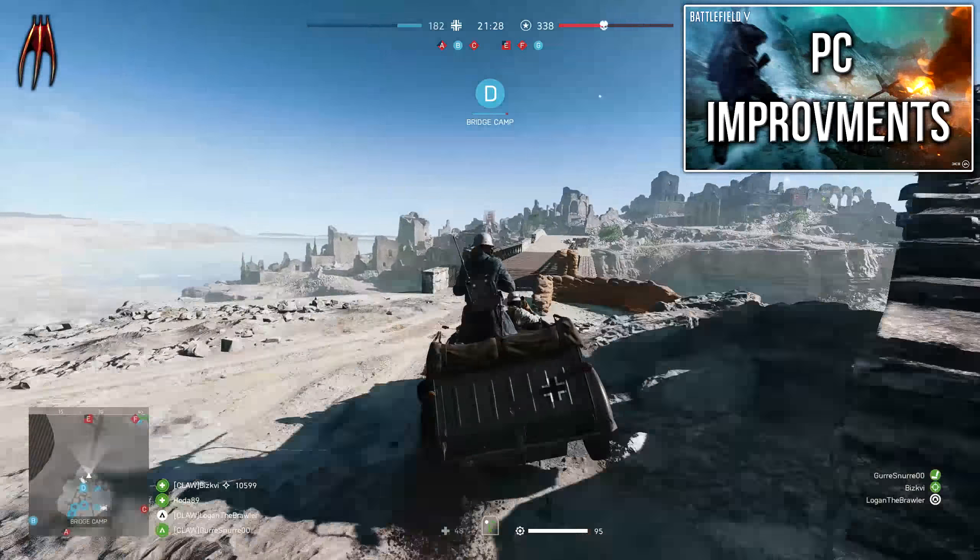They increased the maximum ray count in DXR Ultra to improve reflection quality. DLSS is now also supported in borderless mode and they made improvements to the DLSS sharpness. They fixed an issue that would cause graphical corruption when spamming various player actions, and fixed a bug that could cause the game to hang if the player mapped all the keyboard and mouse buttons while in the key binding menu. In Firestorm, opening the map and using the scroll button while inside a tank in the gunner position will no longer switch the selected tank gun.